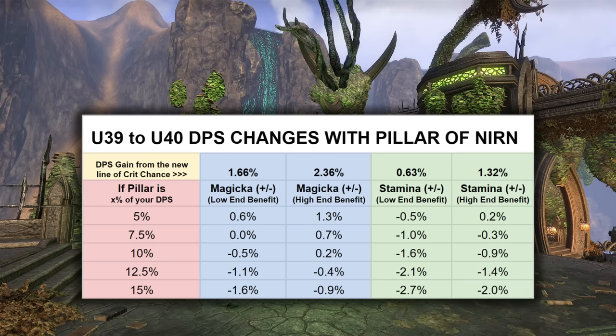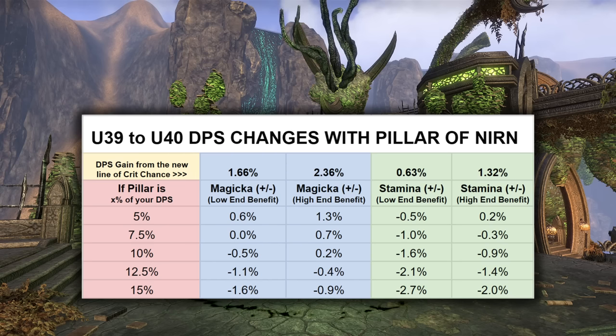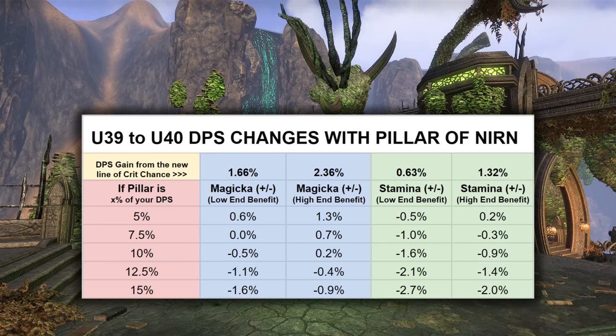Even so, none of these values, even in the absolute worst-case scenarios, are going to make it a bad set or make or break your damage setups. And in some of the better-case scenarios, you might even see a damage improvement with these changes. I know a lot of people just saw the 22% nerf and thought maybe Pillar would be garbage now, and it's definitely not, but it's a little bit more situational than it was before without being a clear winner over all the other proc set options that function in a somewhat similar way.